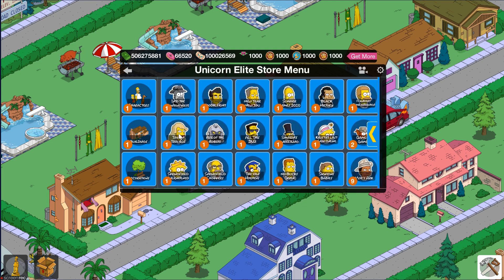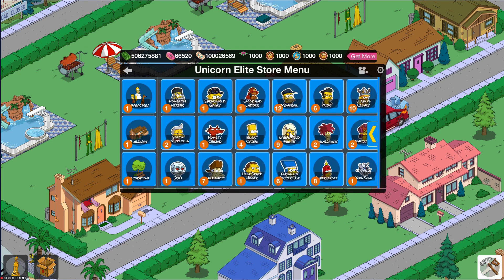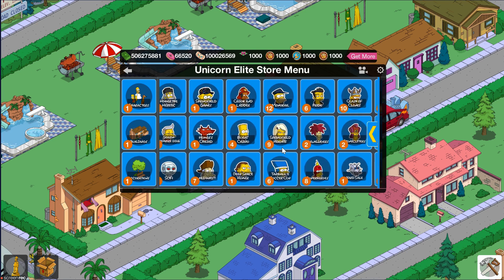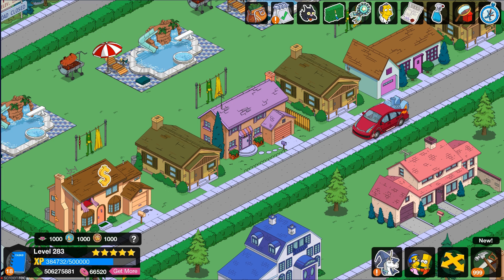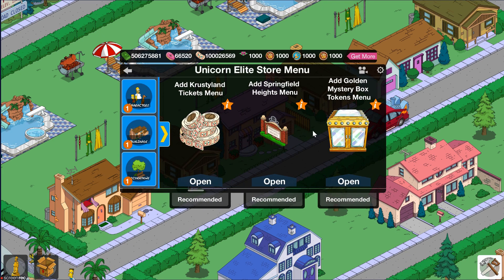The first one will be Springfield Heights. I just want to thank Root Boy for passing on this information. Essentially what wasn't working was removing the currencies by themselves — you can remove them all you want, but not individually. So let's add a couple and show everyone that removing them now works.